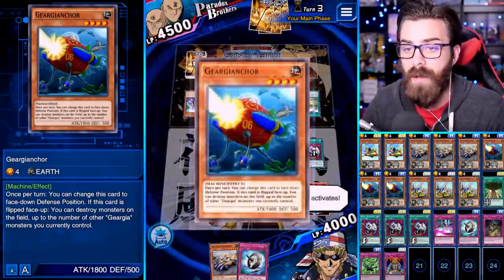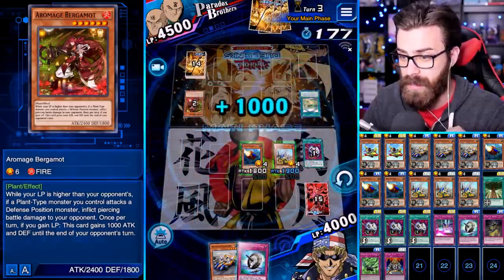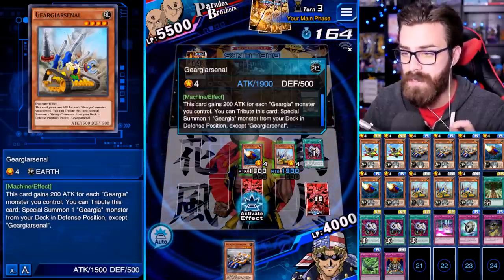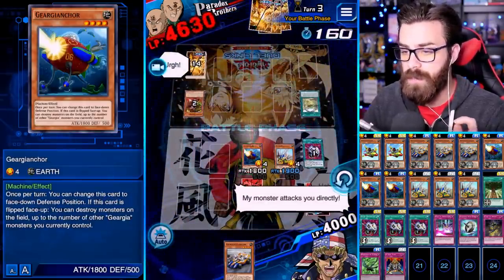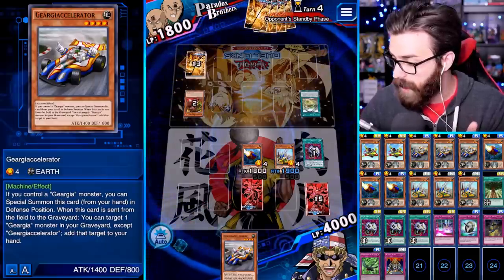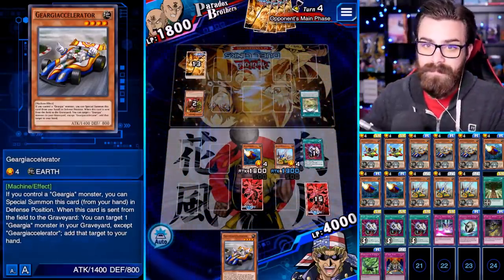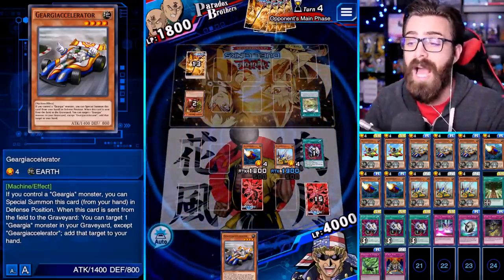We're gonna activate Anchor because Anchor says go ahead and destroy monsters up to the number of monsters you control — you only have to do one, you don't have to do two. This guy must have a pretty bad connection; he gains a thousand. I'm tempted to not even swing — actually you know what, we're gonna go for it. We're gonna swing with these boys. I'm not gonna use Accelerator yet because I don't like special summoning Accelerator until I have at least one of my Gears in the grave — then it's absolutely perfect, because if I either contribute it or get destroyed I get to add a monster back to hand.